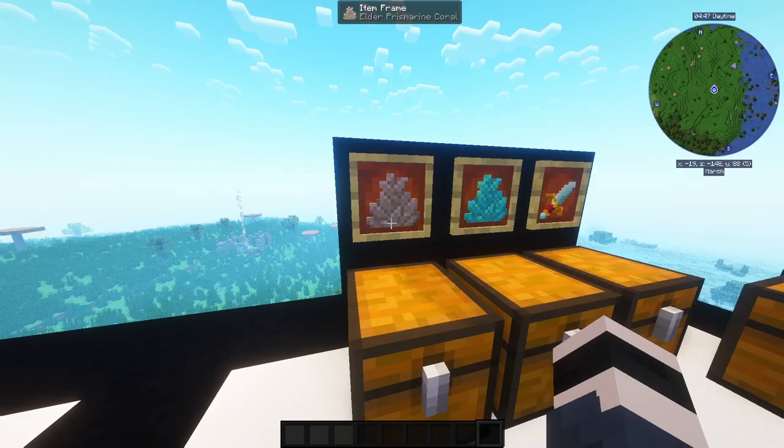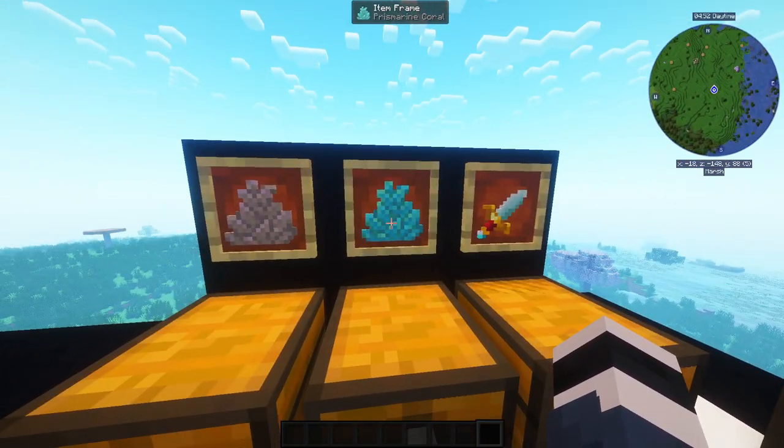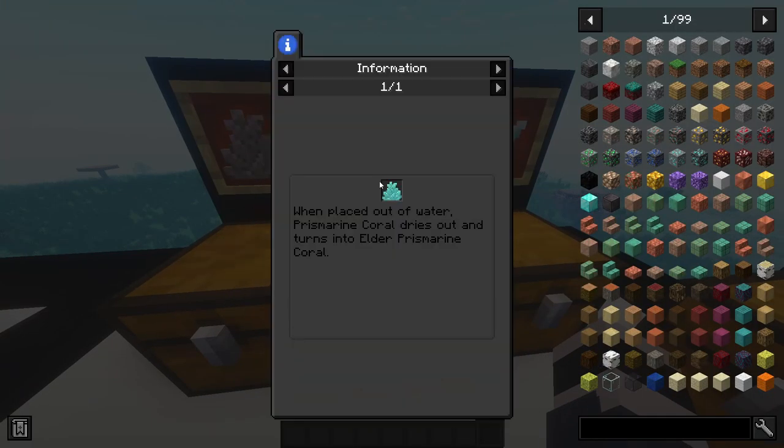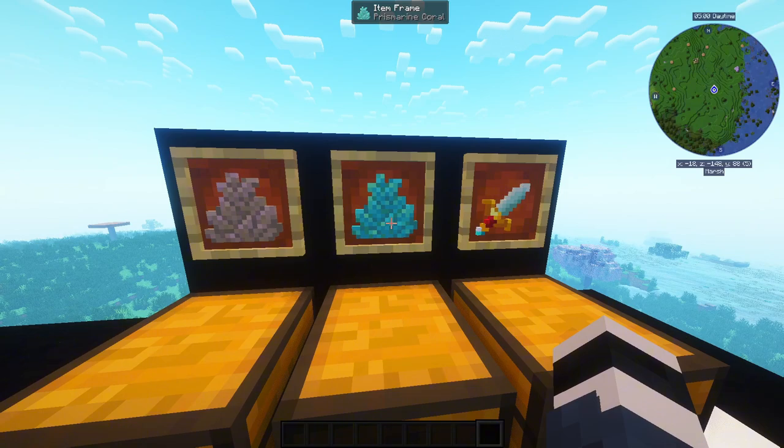First items on our list are Elder Prismarine Coral and Prismarine Coral. You find those in the water, and basically you collect the Prismarine Coral.